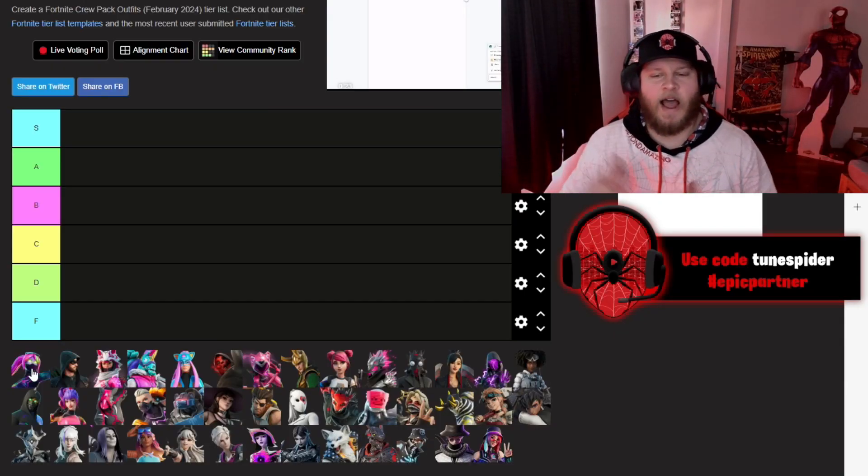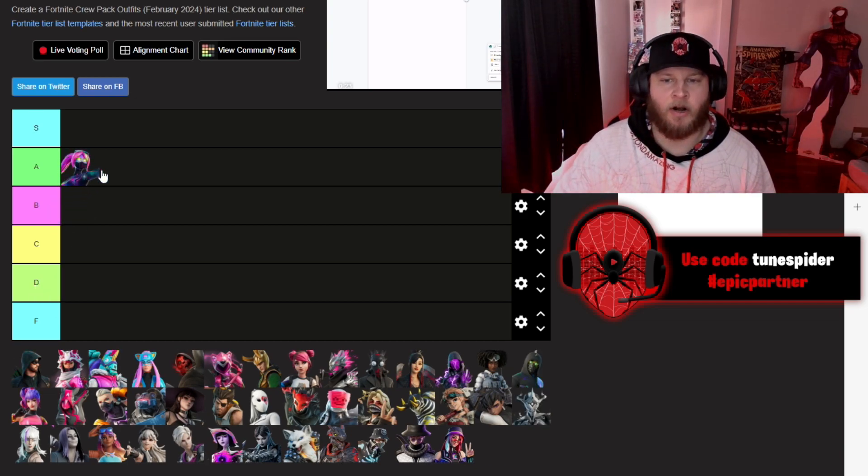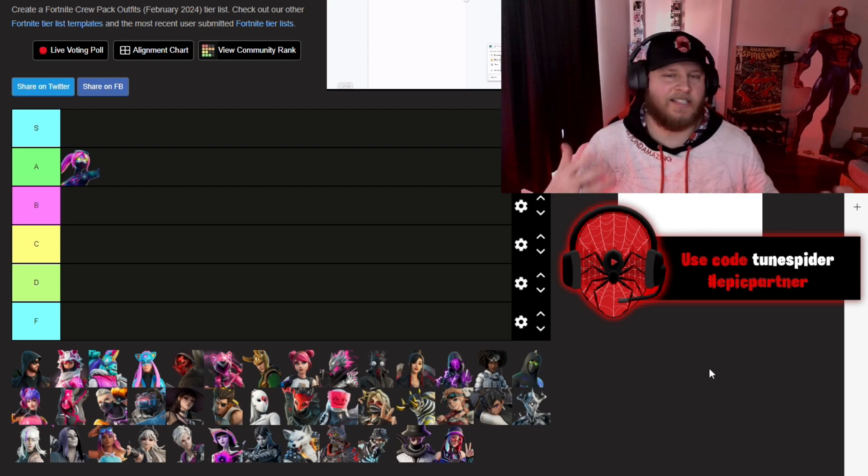Starting with Galaxia — I think Galaxia was a great skin to start off this monthly crew subscription. I'm going to be putting her in A. She has the Galaxy vibe that a lot of people like, including myself, but she's also colorful and vibrant.